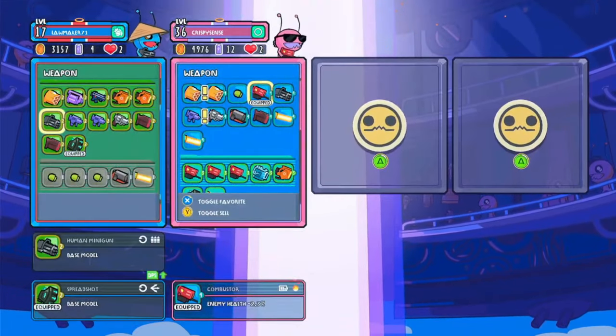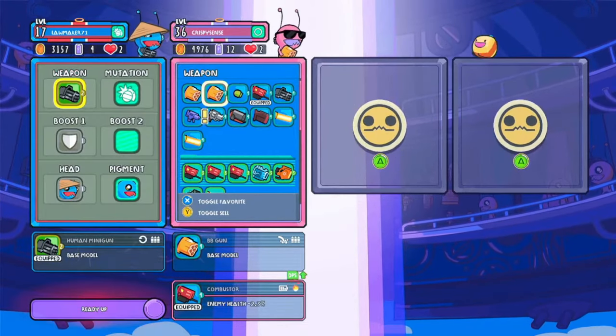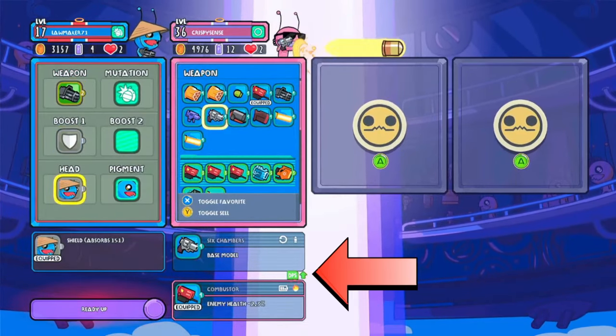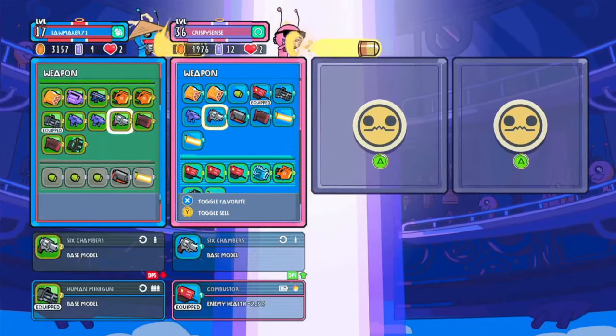Next we have the loadout screen. In the loadout screen, you have the options for your weapons, which will give you a preview on top and a breakdown on bottom on the current equipped weapon and the stats on the weapon that you're looking at.